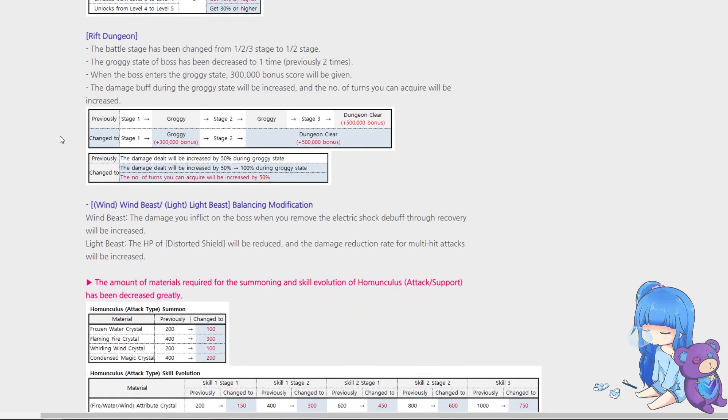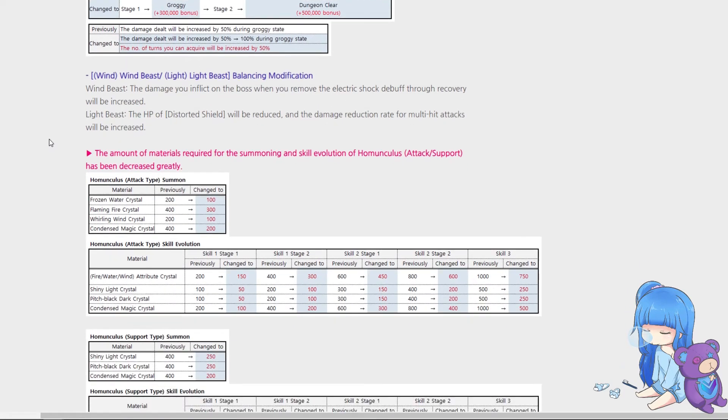Rift dungeons have been shortened: instead of three stages they're now two stages — stage one has the groggy with a 300k bonus, stage two, then dungeon clear gives 500k. We now do 50 percent more damage in the groggy state than before, and we also get 50 percent more turns during the groggy state, so rift dungeons should be a lot easier. They've also slightly changed the wind and light beast.